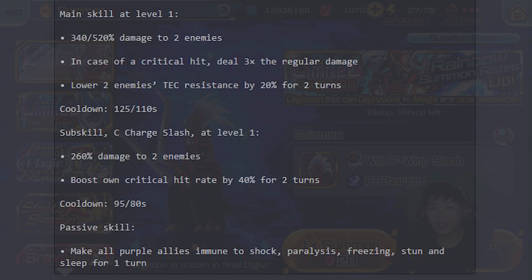His main skill at level 1 is 340% damage, scaling to 520% damage at max level, hitting 2 enemies. In case of a crit, it deals 3 times the regular damage, so most likely those targets are a goner. On top of that, it lowers 2 enemies' attack resistance by 20% for 2 turns in case they did not die.